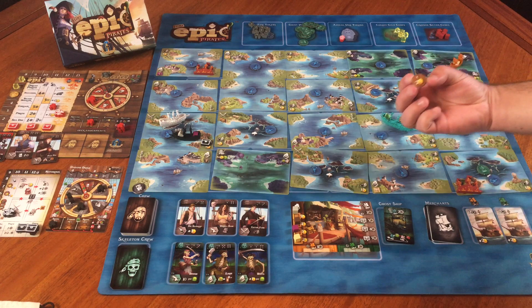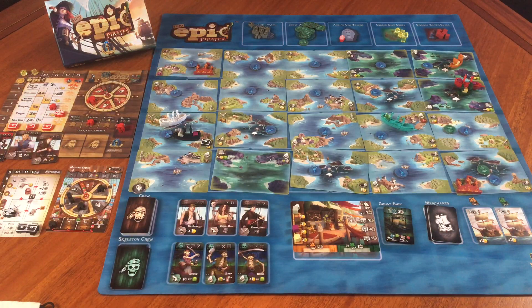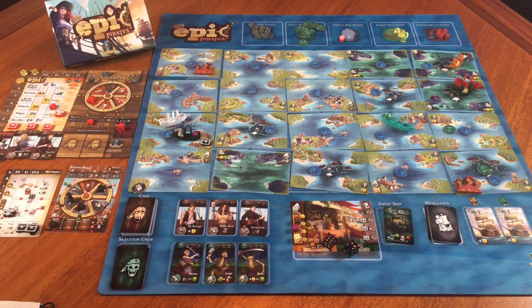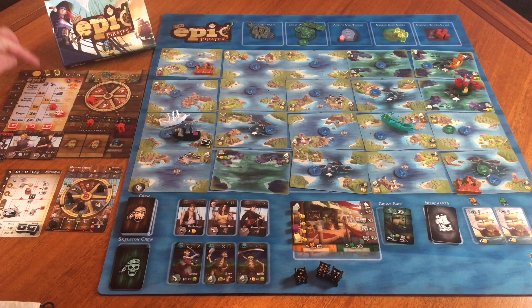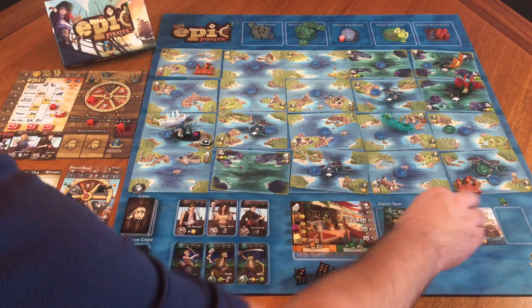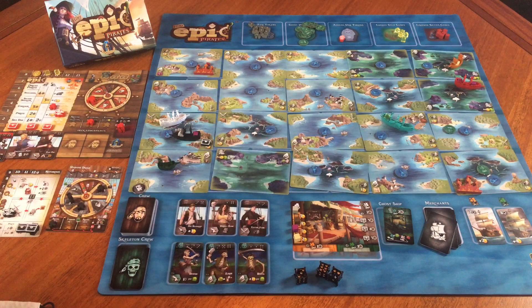I sail two into there. First I search — two gold, great news. I'm getting lucky with gold on these search tokens. Now let's attack the green merchant ship — rolled two dice. I got a six! That's three hits plus my one for four total. Two doesn't do anything for me, but I smoked that ship. That gives me an additional two gold. I defeat the merchant ship and take that sugar cane — even though it's not worth much now, it will be worth more later.